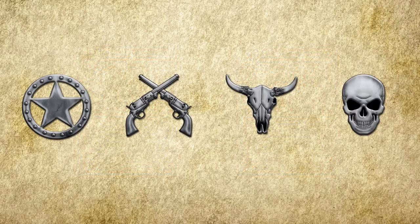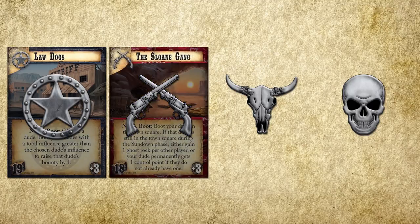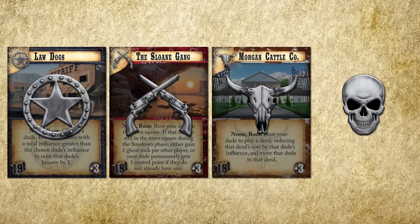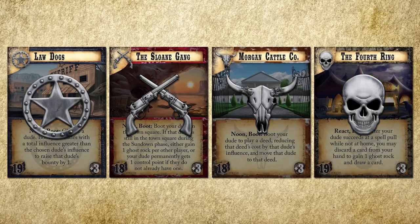For your first few games, you're going to be choosing one of the four factions that come out of our base game: the noble Law Dogs, who are trying to keep the town together; the dastardly Sloan Gang, who are trying to rip it apart; the money-grubbing Morgan Cattle Company; and the Fourth Ring Circus, who are as mysterious as they are dangerous.